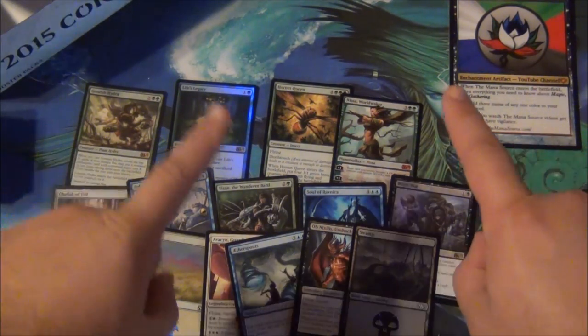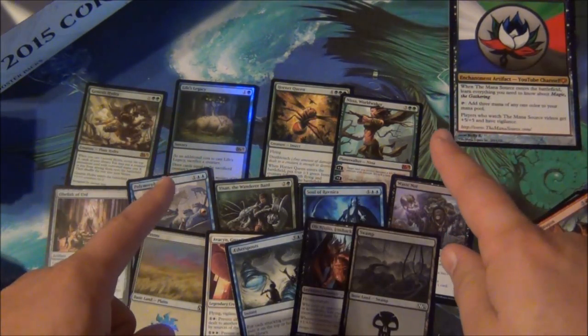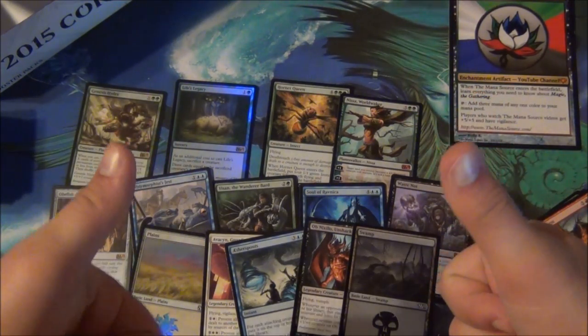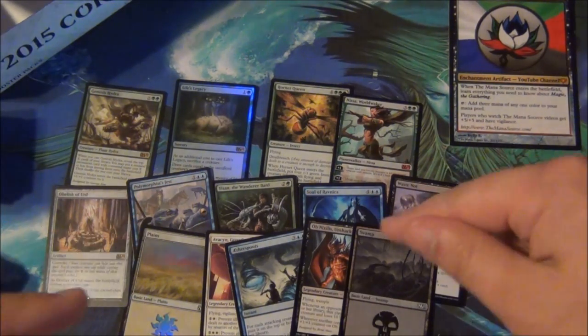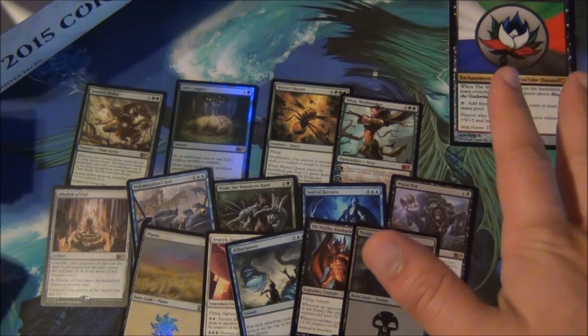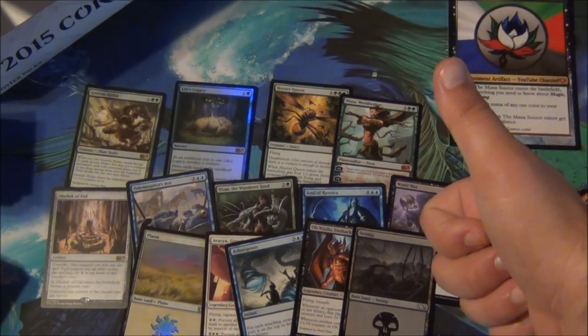If we're looking for stuff that people actually want and play, gotta go with the foil lands, Avacyn, Aether Spouts, Obnixilis, and Nissa — because that was great. This was half a box worth of stuff and it was wonderful. Remember if you want to see the first half, it's on The Mana Source's channel. Remember to subscribe to the TCG Community because we love you and release videos all the time. If you like these booster box openings, let me know — we might do more. Thank you for being here. Talk to you guys later, thanks for subscribing. See ya!